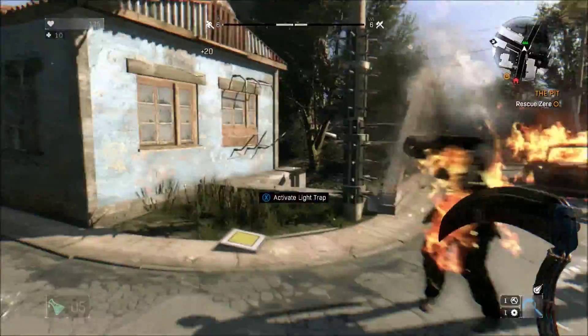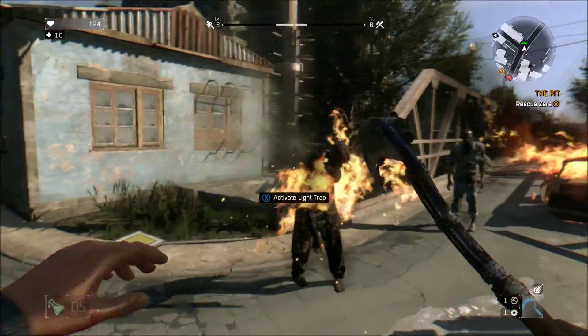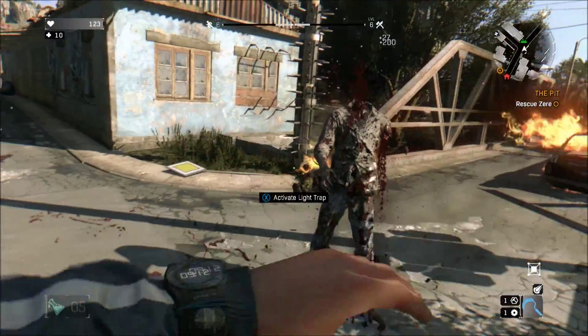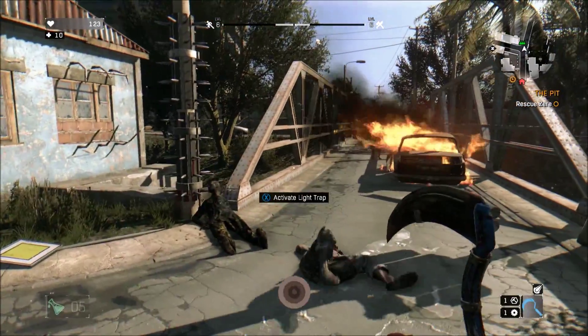As you can see here, you find a burning zombie. Once you find a burning zombie, what you want to do is kick him into the spikes. Once you kick him into the spikes, your achievement should pop up. Boom! 10 Gamer Score.